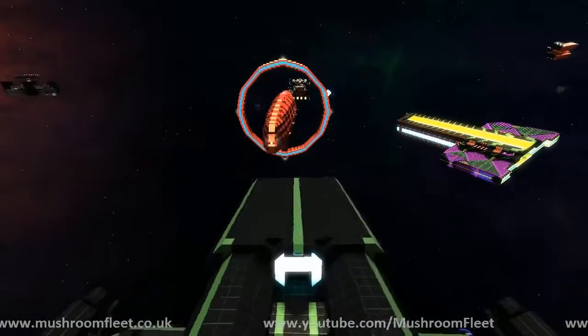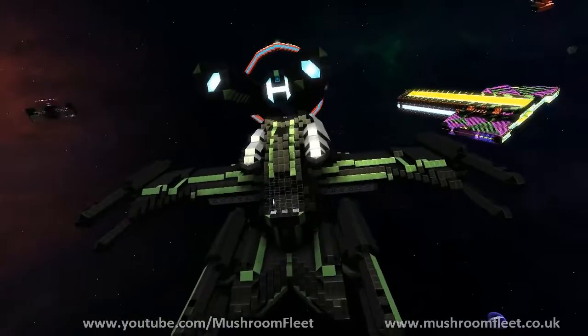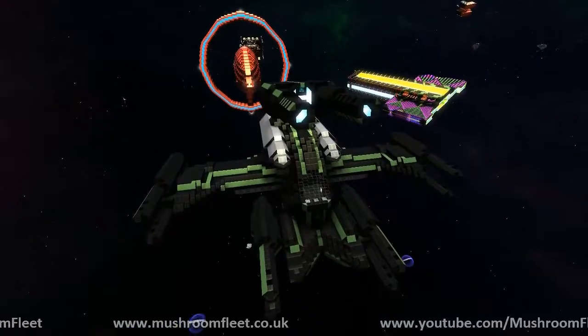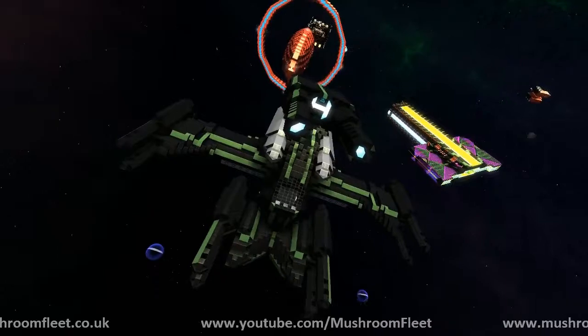That main cannon on the top protected me during the survival games because I disconnected in the middle of a wave. By the time I got back in and got to my ship, the turret was gone but the ship was fine — because it has 50,000 shields itself.